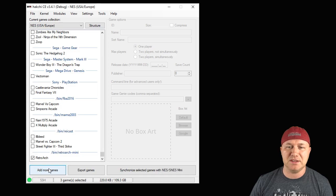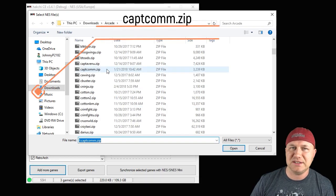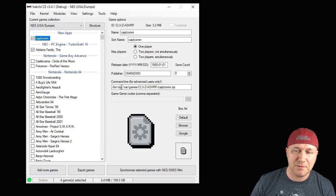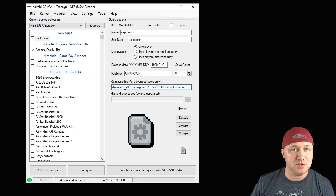To add the game, hit the Add More Games button at the bottom and navigate to the folder where your arcade ROMs are. The name we're looking for is C-A-P-T-C-O-M-M dot zip. Hit the Open button. You'll see a file system — just hit Import as Archive. Next step is to change the command line: it says slash bin slash zip. You're going to take out that zip and add MAME 2003, so it should look like: slash bin slash MAME 2003.